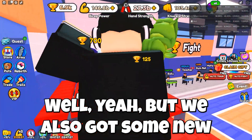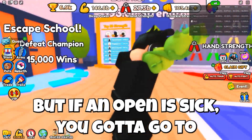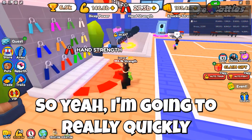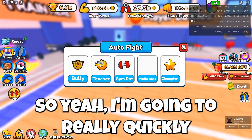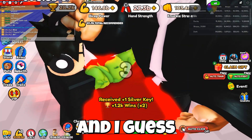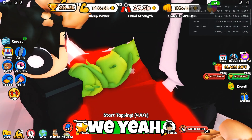We also got some new codes in the subway, which is kind of insane, but to use them you gotta go to the Space Gym Plus. I'm still at the first area so I'm gonna quickly just beat the champion and try to get to the Space Gym.